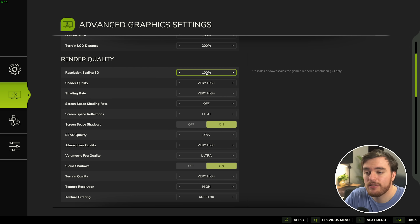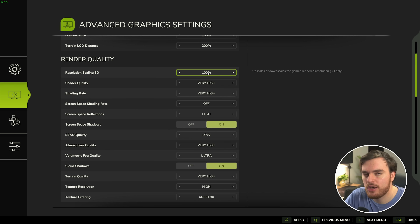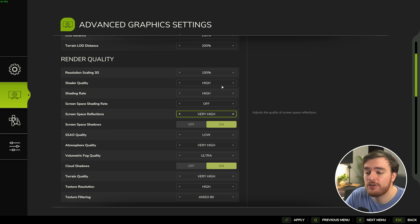Moving down to render quality — resolution scaling should always be 100%, otherwise things will look weirdly blurry. Most settings here are your preference, but a few can result in big performance hits. Those are shader quality and shading rate — I'd recommend high as the highest setting here. Screen space shading rate is always turned off, so leave that off. Screen space reflections do take some performance away from your system — either have these off, or at the lowest option, which is high. And because there are just so many objects in every scene, shadows are going to be a big performance hit. Without shadows the game looks weirdly flat, so if you can keep shadows on, do so. But for extra performance, disable screen space shadows.